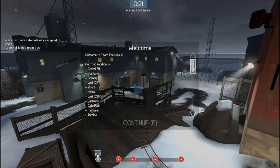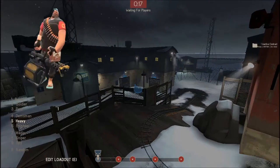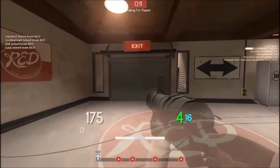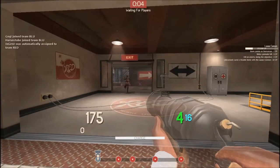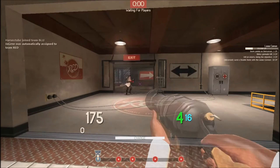I picked a random server to test out the transparent view models that I have been tweaking in my configs, in my HUD folder. There are a couple of files that you need to install, but overall it's pretty easy. Over here you can see that the view models are working.